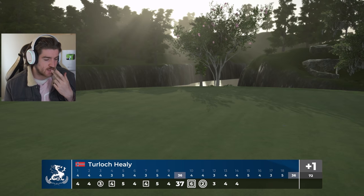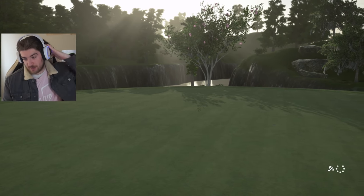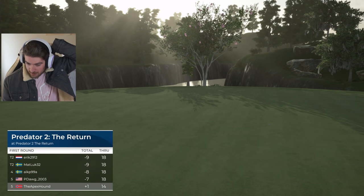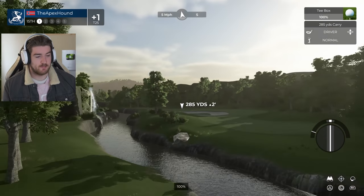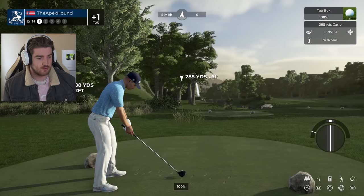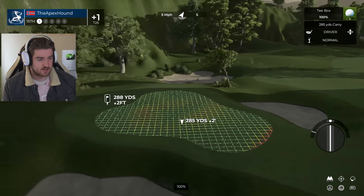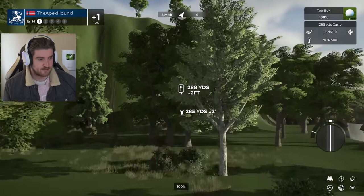A run of pars after the eagle continues. Four holes remaining, one over par — I said I want to finish under par, ideally two or three under. I don't think we're going to get two or three under now — I'll take one under at this point. Short par five — oh how short. Is there a possibility to get it here somehow some way? Is there a way to go left or something?